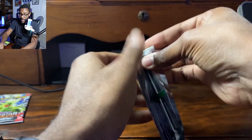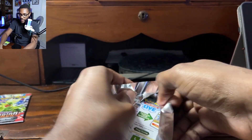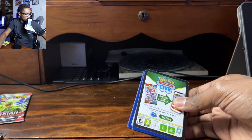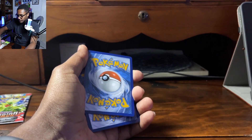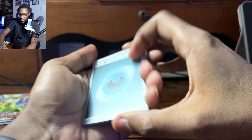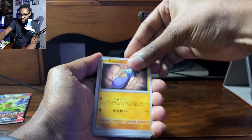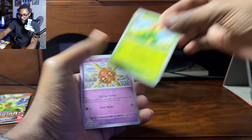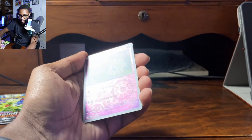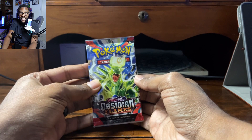Let's do the Charizard pack — let's see if it has the Charizard we're looking for. Any Charizard, I am not picky. Pack seven: Rockruff, Rime, Glimmit, Herdier, Chandelure, Patrol Cap, Blossom, Solrock, Togepi in the Reverse Holo, and Thundurus. We are down to our last pack.